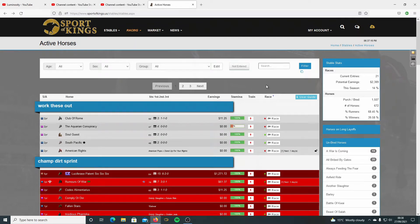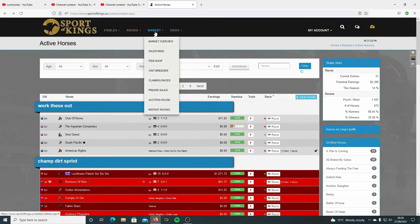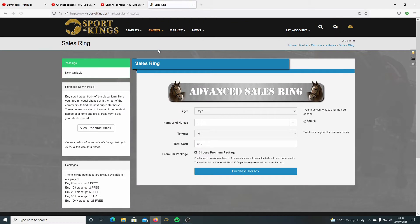This is another video on how to train your horses on Sport of Kings. First of all you need to buy a horse. Go to the market sales ring and choose what age horse you want. One year olds are only available at certain stages of the season. You get a bit of bonus if you buy four or more. You should get one good horse out of every four.